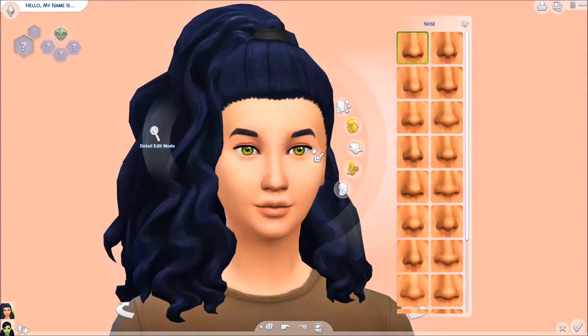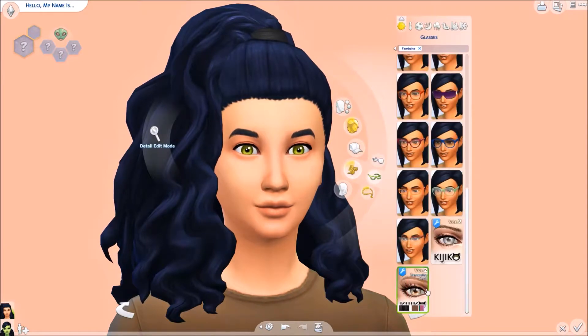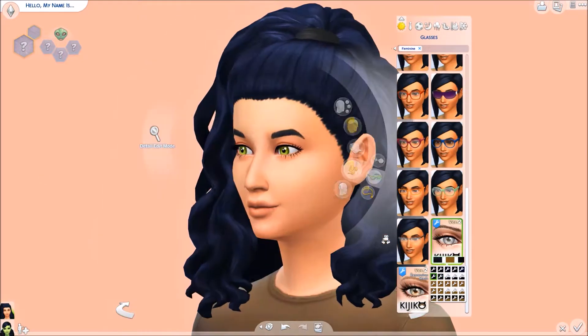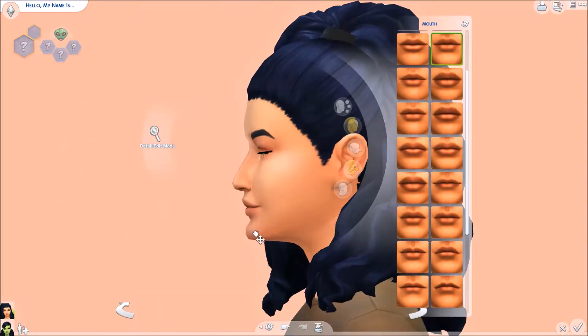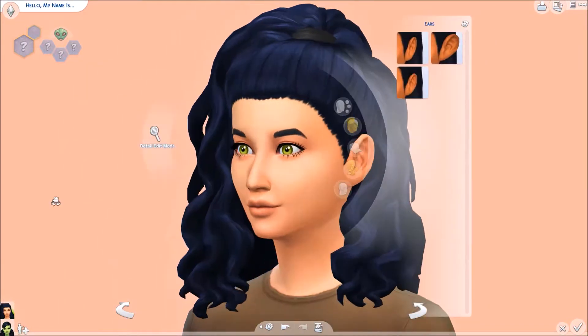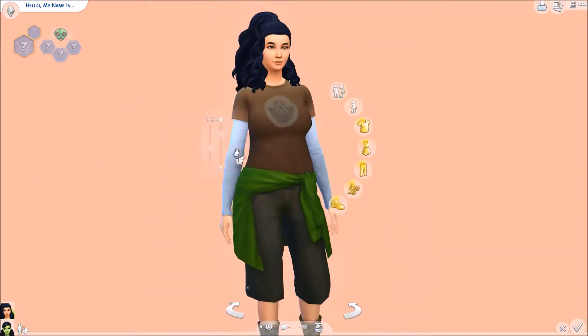I don't have the rules in front of me right now, but when I actually post the first episode of the gameplay after this, I'll go more into detail about the rules and what I'm trying to accomplish. Here I just want to explain the backstory of my Sim and what I'm planning on doing with her, because I don't want her to just be a normal Sim — I want to add a little bit of oomph and story.